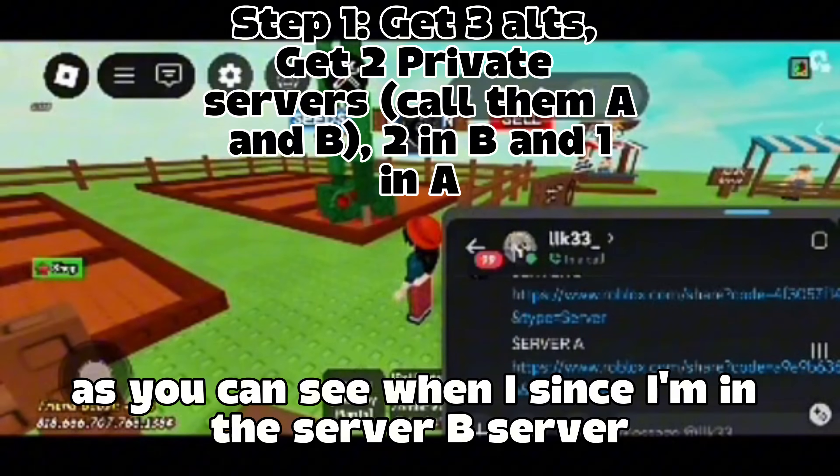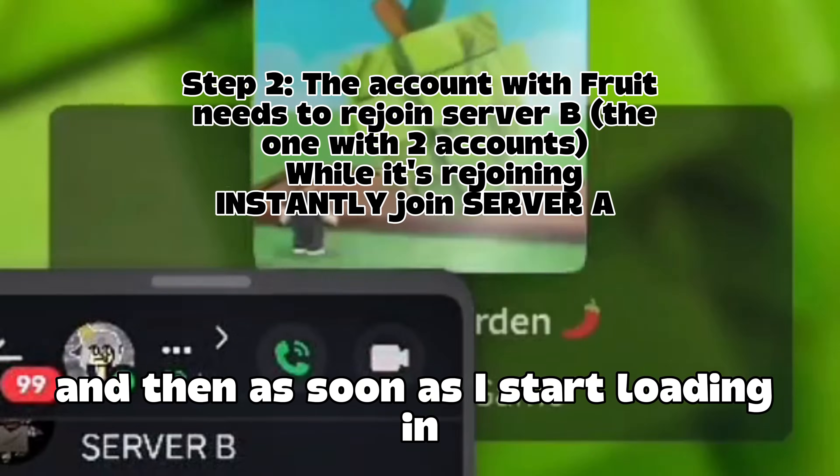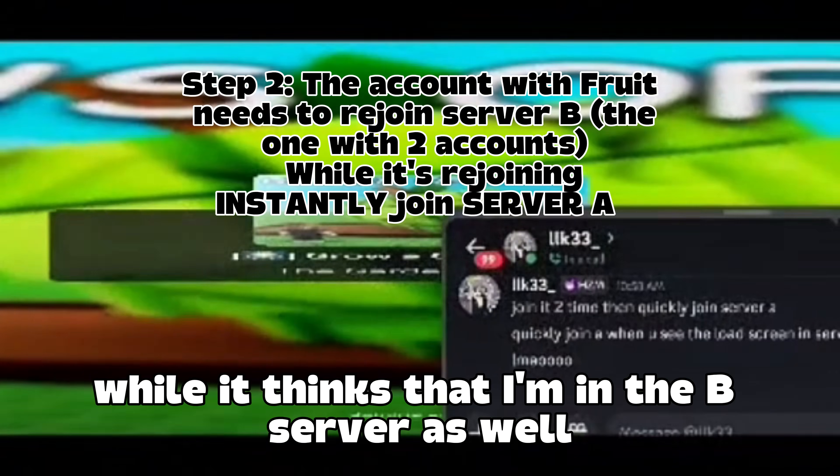As you can see, since I'm in the server B server, I click server B again, and then as soon as I start loading, I click A — so it will send me to the A server while it thinks that I'm in the B server as well.